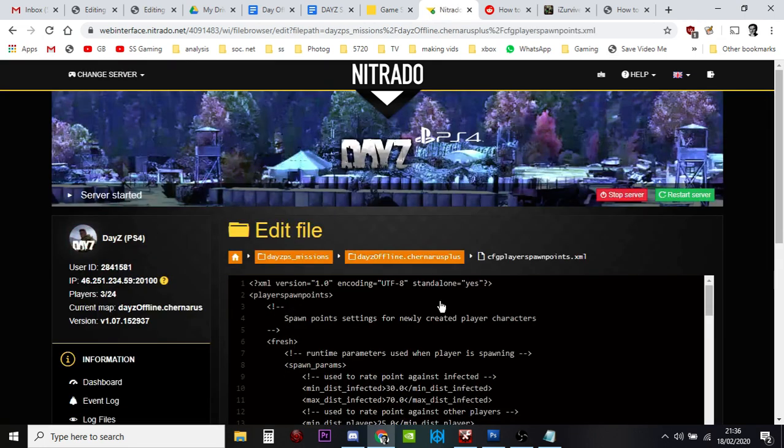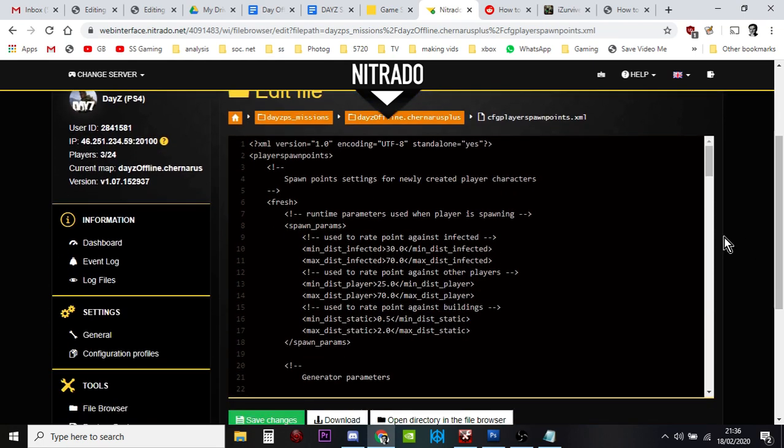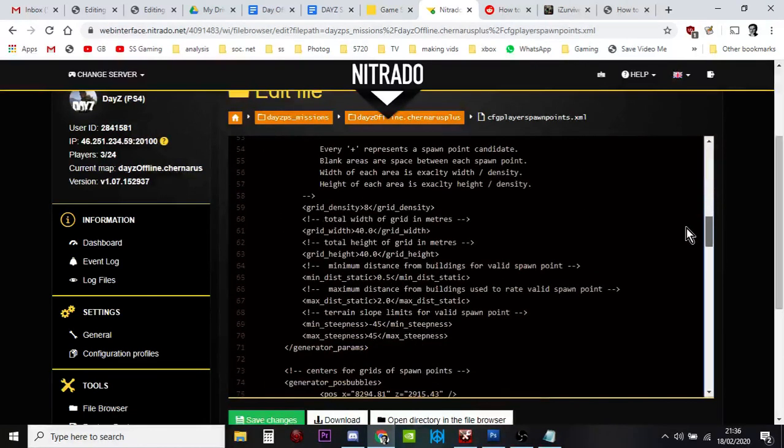Rather unusually for DayZ, this file does a pretty good job of explaining what and how spawn points work. I think the dev who was working on this maybe hadn't been given the Bohemia Interactive induction where they say whatever you do don't tell people how to do stuff. But this file actually gives you instructions.